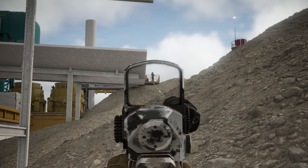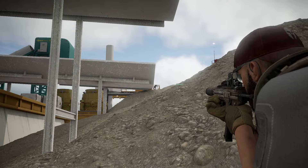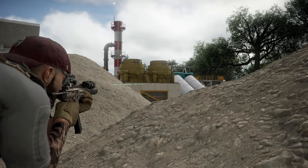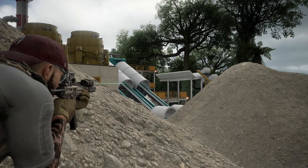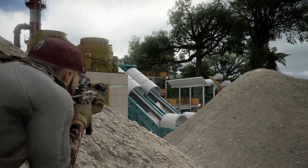Definitely take this guy out. Gotta hit him. Wildlands got me compensating for too much drop now. Looks like he's standing on top of an object, but that other sniper — you can kind of tell he's standing on top of this structure and you can see through the bottom. He's gonna be a little trickier. We gotta make sure no one's underneath him.